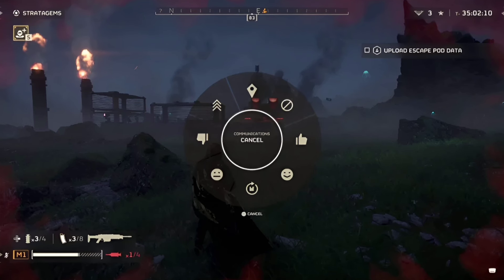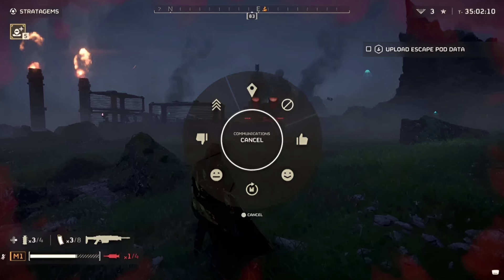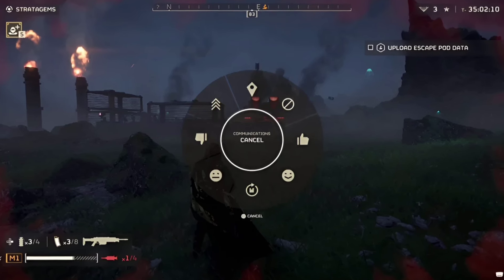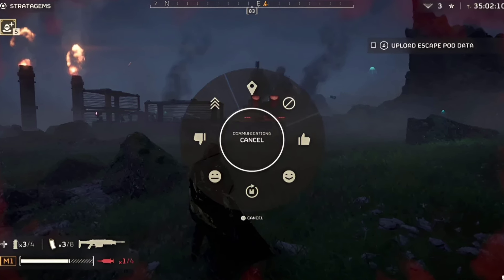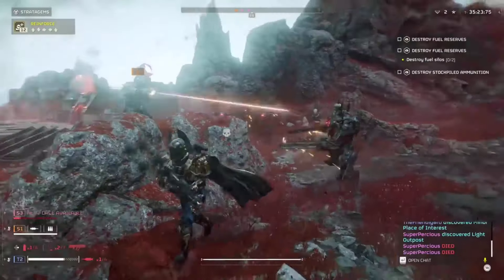Yes is to confirm other pings. Thanks is for Helldivers covering your ass. Need Supplies is to ask for a supply drop. Sorry is for accidental friendly fire incidents. No is to disagree with location pings. And lastly, Follow Me is used to take command of your team for them to group up, attack, or retreat.